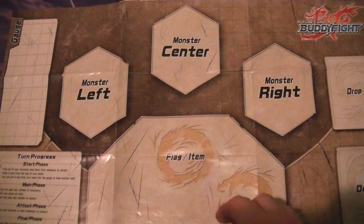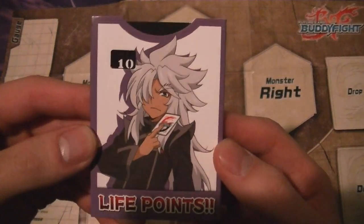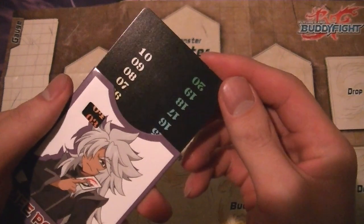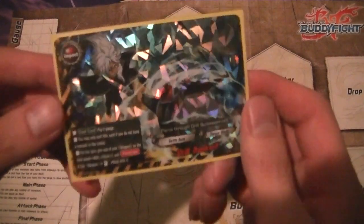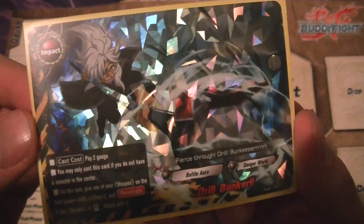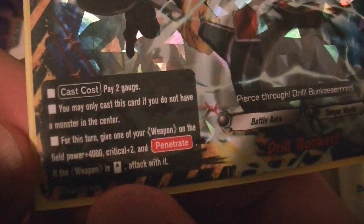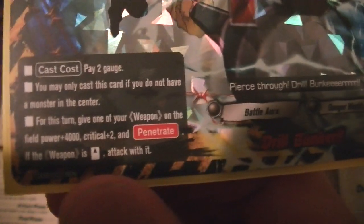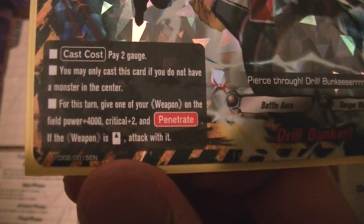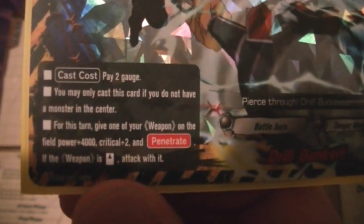In this game, you start with 10 life points, and you can gain life up to 20. The final card type is impact cards, which you play during your final phase. These cards are oriented sideways and have a bunch of restrictions on when you can play them. This one says pay two gauge, you can only cast it if you don't have a monster in the center, and for this turn it gives your weapon plus 4,000 power, two additional crits, and the penetrate ability — then you attack with it.